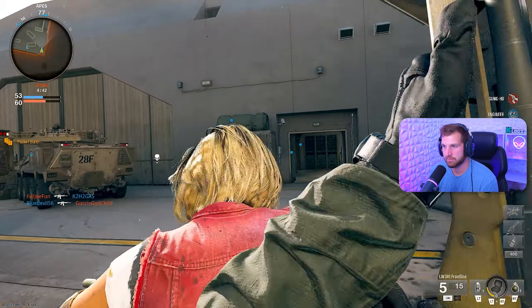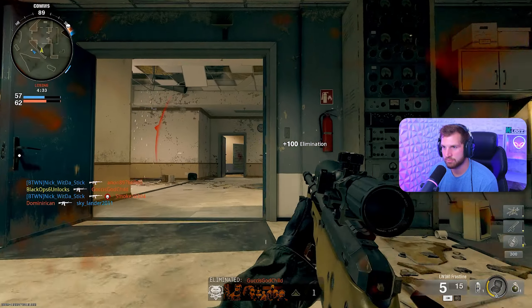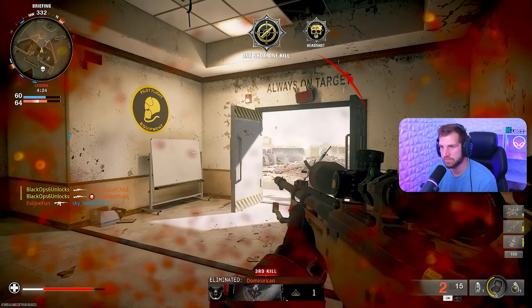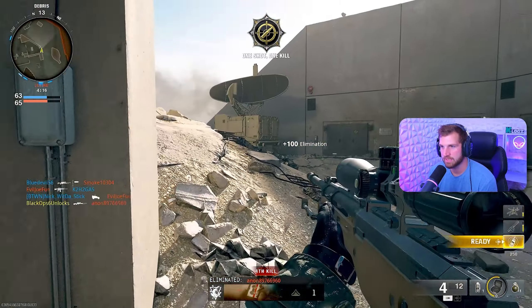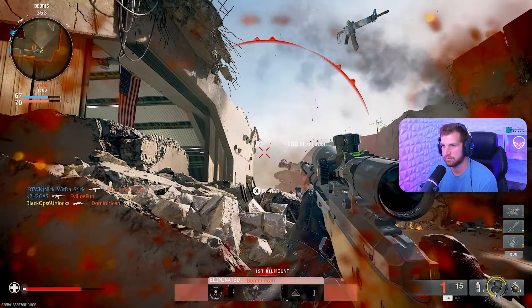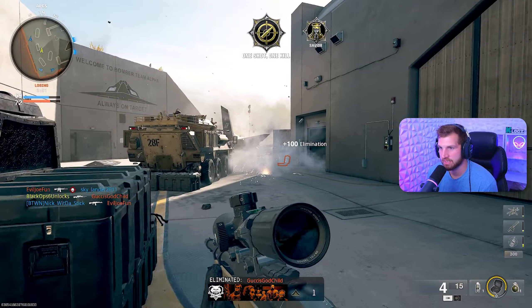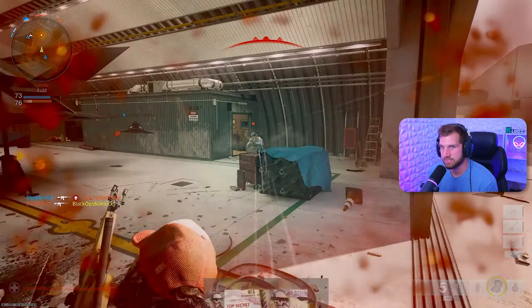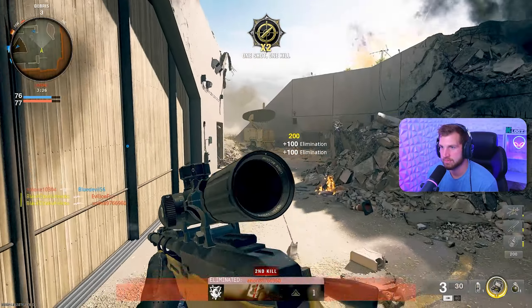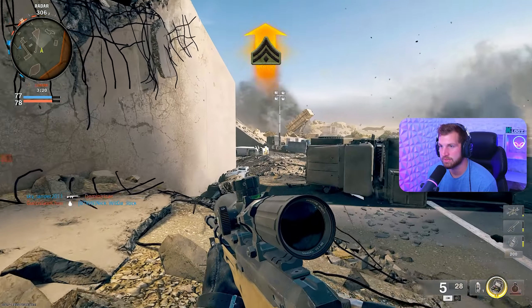I'm just going to pull out the sniper rifle because why not? Sniping in the bot lobby is probably the most fun thing to do on this game. I mean, I am pretty bad with the sniper, especially with no attachments. Not as bad as some of these guys though — they're kind of just standing still for me to shoot at them. Yeah, that's just so satisfying. I would definitely check out the VPN. You can get nukes, go for sniping clips, rank yourself up, or just have casual fun on the game like we used to.